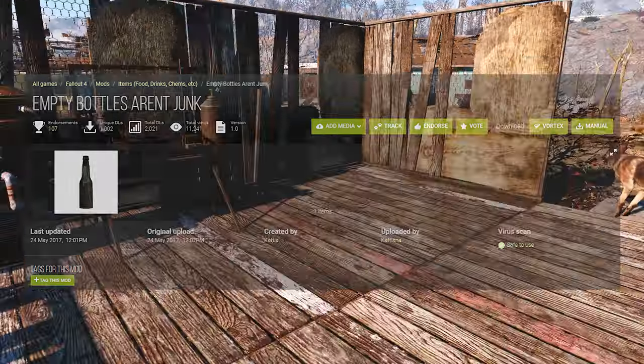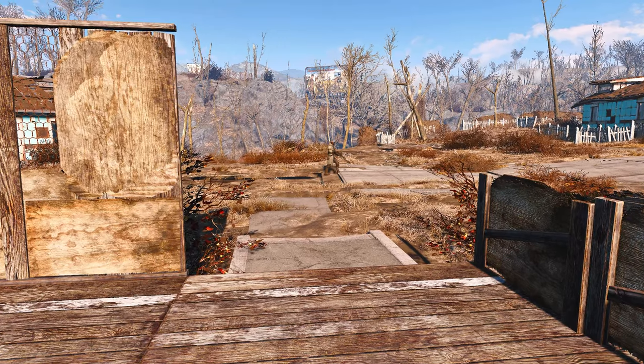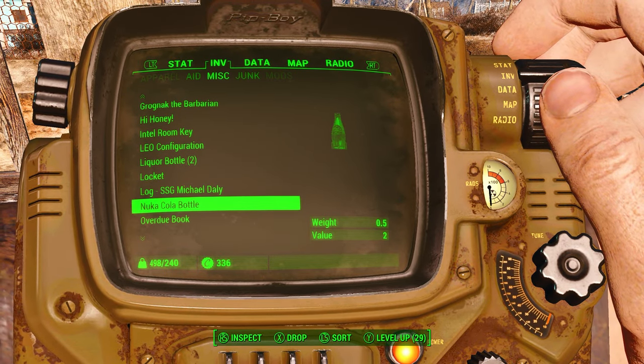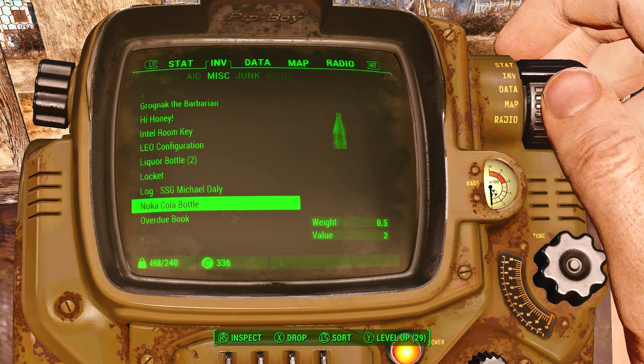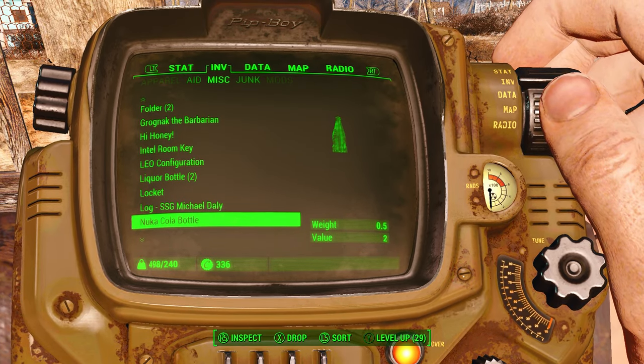What this mod aims to do is change the tag for bottles specifically. Any kind of vanilla bottles in the game — like a Nuka Cola bottle as an example — will be in the miscellaneous category instead of the junk category.